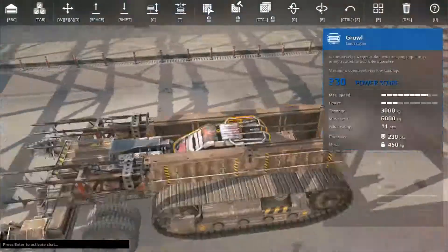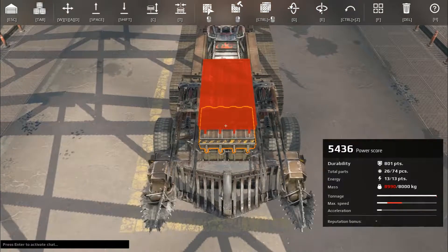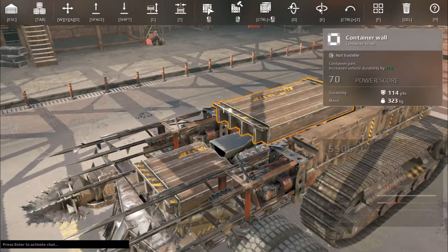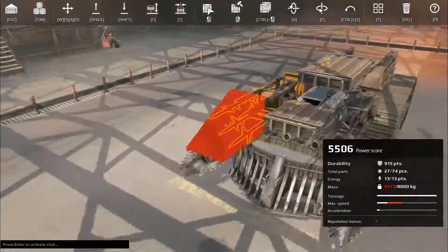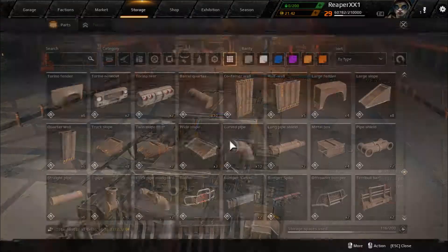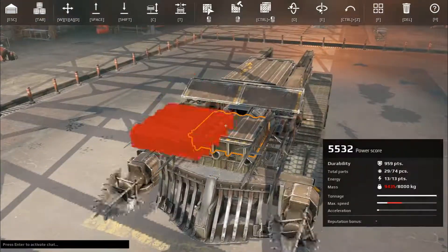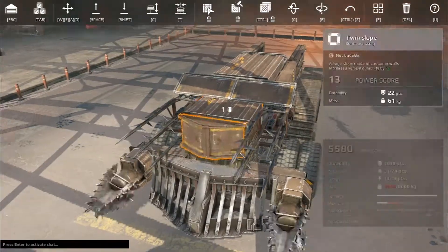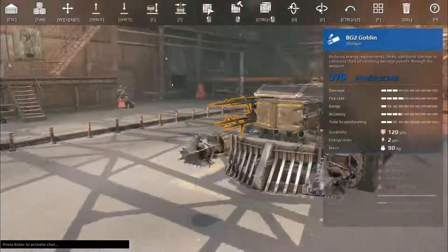So we're just trying to get as much protection on it as I can while keeping it as light as I can, because this cab has more energy points than my other one, but this one carries way less weight. Like, I can only have 8,000 on this one. My other one I think was 16,000. So that's my next thing — to get a cab that can handle the weight and have the extra power.